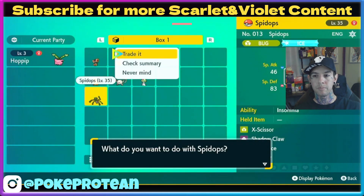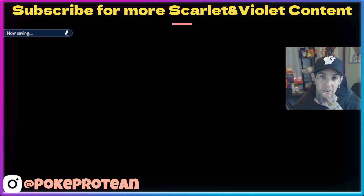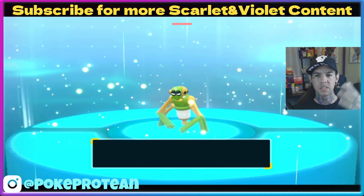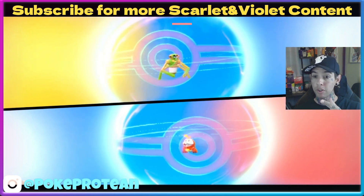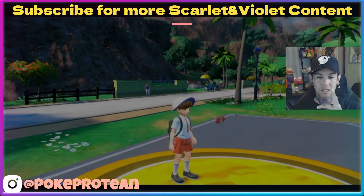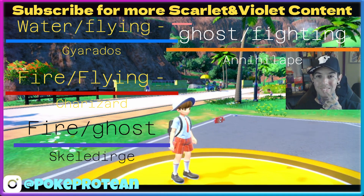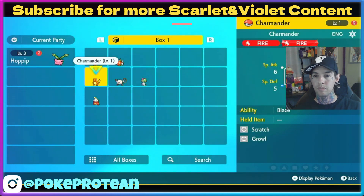Let's see — definitely shadow something coming, like Scizor. Tera Ice — that would have been nice. We gotta check the Tera attacks on these guys as well. I really thought we had everything done in one shot. But this is just the first episode — we're just picking up the team. We're probably going to Mesagoza. Fuecoco — interesting, two fire types! Fire ghost, fighting ghost, then fire flying, and water flying. That's crazy.